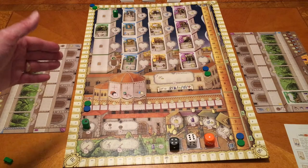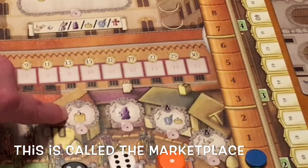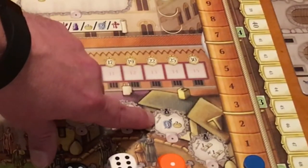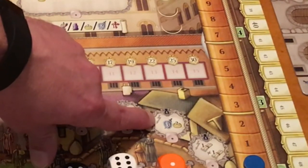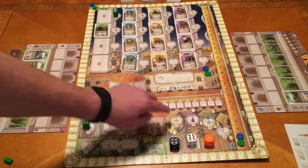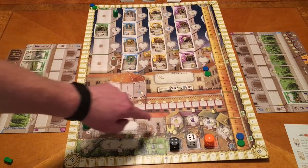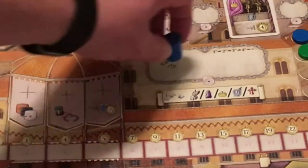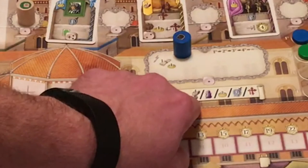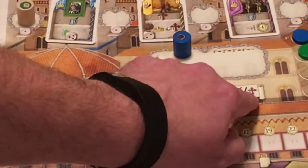Besides the towers, there are other spaces on the board. One space lets you immediately collect five gold, another five servants. In a three- or four-player game, one space gives three military and two gold, and another in a four-player game gives two non-matching resources. Up here you just need a value of one, and placing a worker there gives you one gold plus your choice of: a stone and a wood, two servants, two gold, two military, or one step on the faith track.